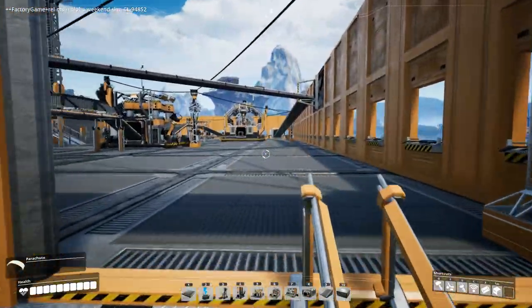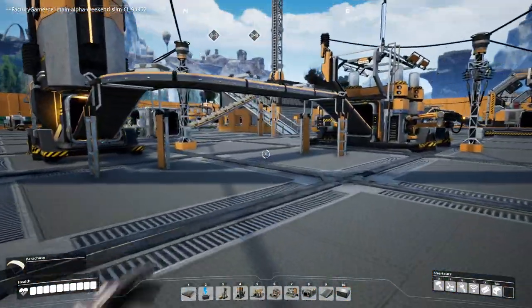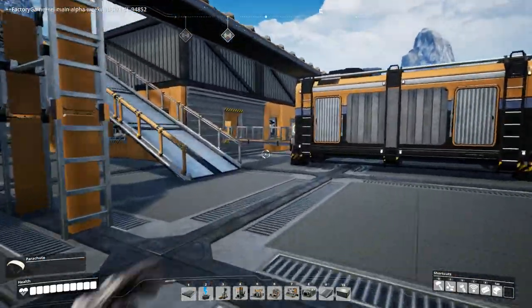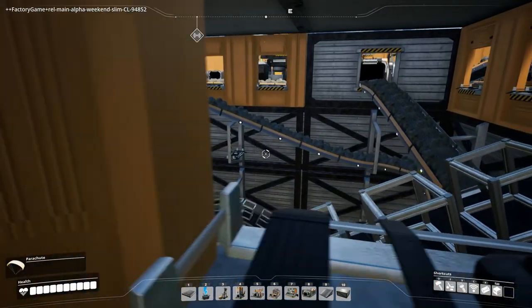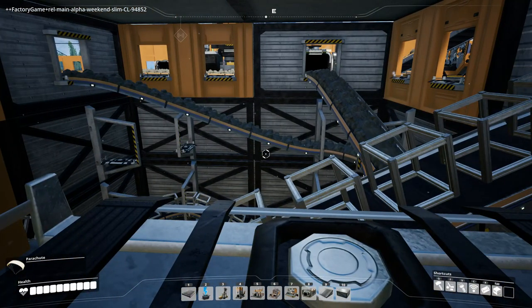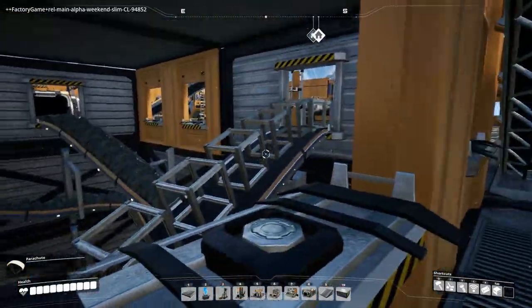This is how you enter the base — the only way to enter the base. We run underneath it and then go up to our central tower. We have the same system here: two belts of 120 iron ore coming in, and we have the modular frames coming out. This base has not stalled yet.